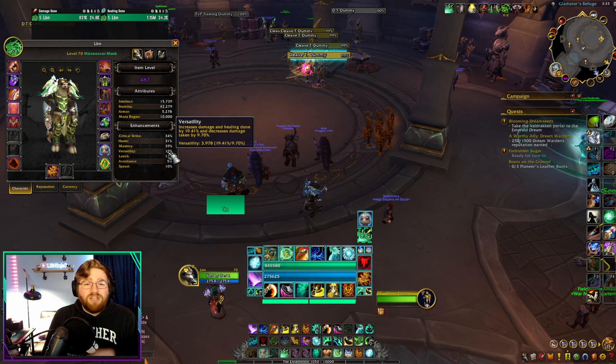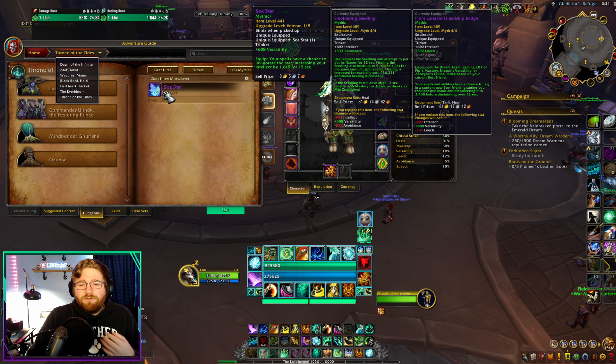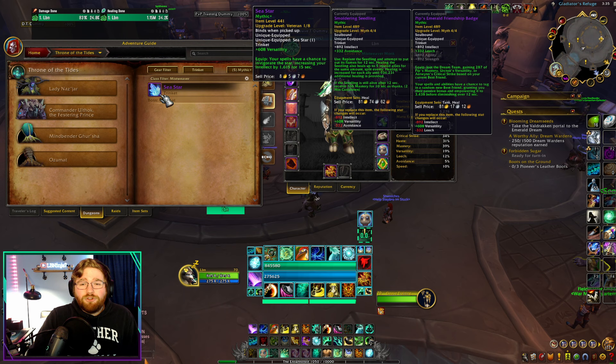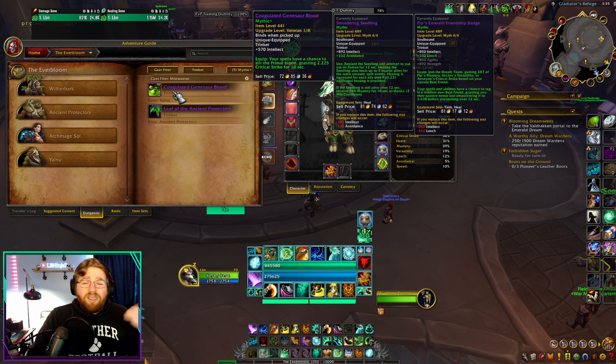I'm going to close this video out by talking about trinkets — something I honestly never really do. You're going to want to look for trinkets that give you stats, as always. Stat sticks are a great way to increase your overall damage and throughput in a Mythic Plus dungeon, but on-use trinkets are not bad at all. C-Star is going to be an all-star trinket — it gives versatility as a base stat, which increases your damage and survivability, and then a random proc of intellect can really help. Next up is the Everbloom trinket, Coagulated Genosar Blood — this gives intellect as a primary stat and can give you random procs of a giant chunk of crit. Just a great stat stick trinket.